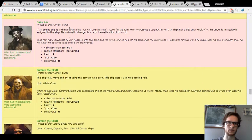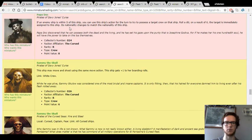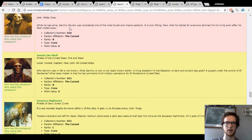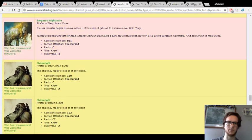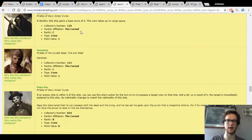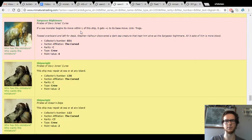Oarsmen of course — if you're using a SAC captain, pretty much mandatory. Sargasso Nightmare is the other Cursed crew that has the L-booster ability. So if you combine Sargasso Nightmare on one ship, and then you have the Hag of Tortuga on another ship, and then the Serpent's Fang, you could get a triple L-boost.